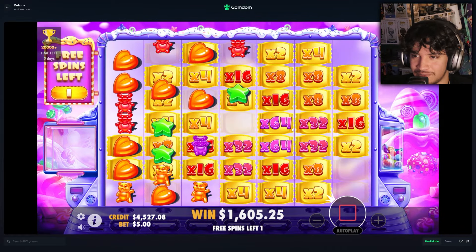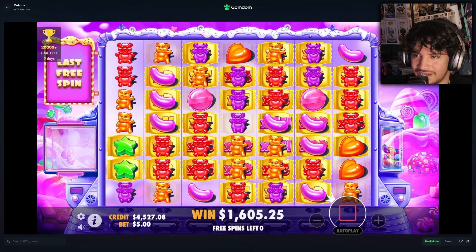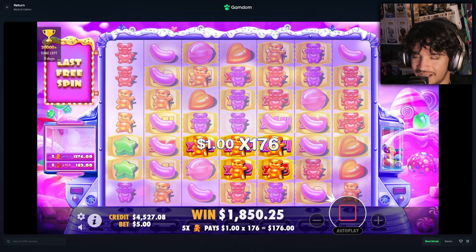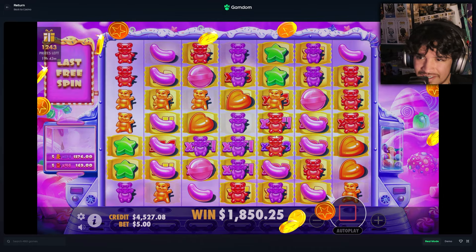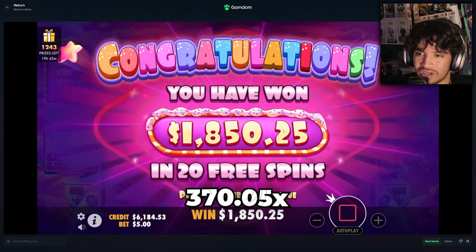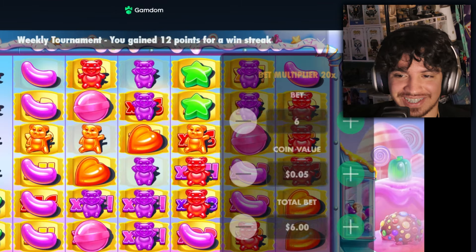We're at 1600 here with two more spins left to potentially get even more profit. Final spin... yeah, that drops all the way down — that's okay, might be it. Yeah, that's definitely it. 1800 here, almost a 400x — very nice. We definitely needed that retrig.